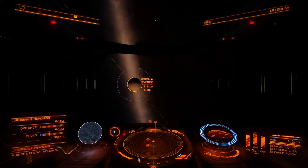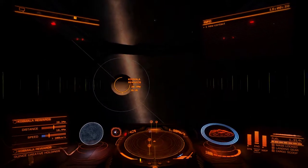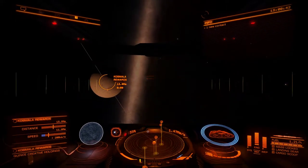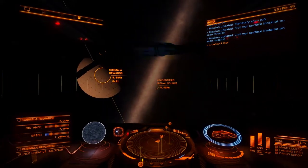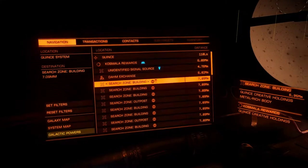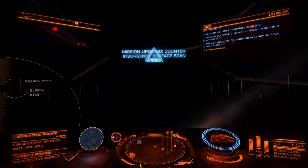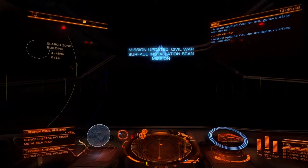As we approach and get close enough, the missions will show themselves — you'll see in a moment, there they go. Now when the missions start to show up, they've got a spot. So go into contacts and select any of these — search zones. It could say search zone building, it could say search zone outpost, either one. It's all the same thing and all the same place, so just head that way.